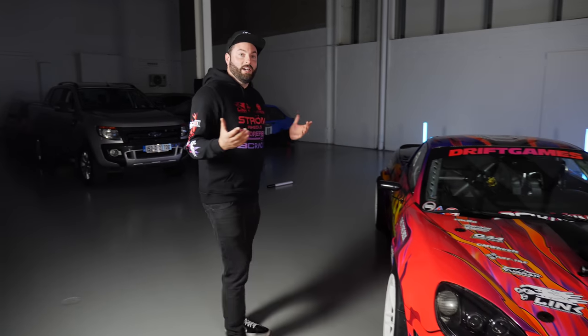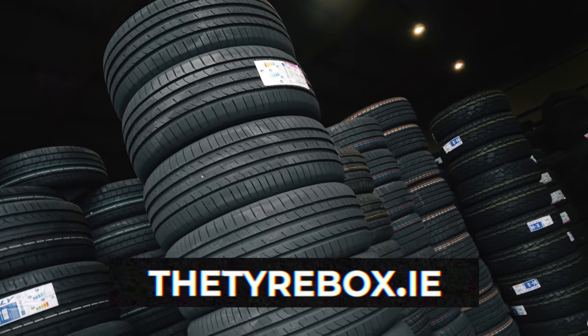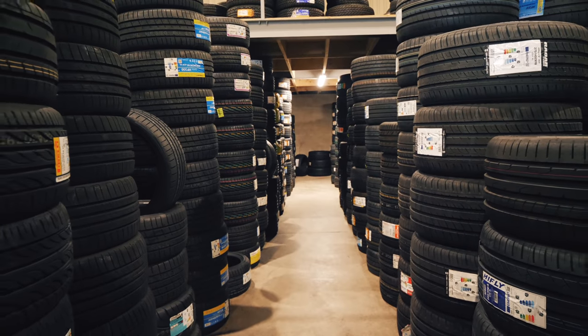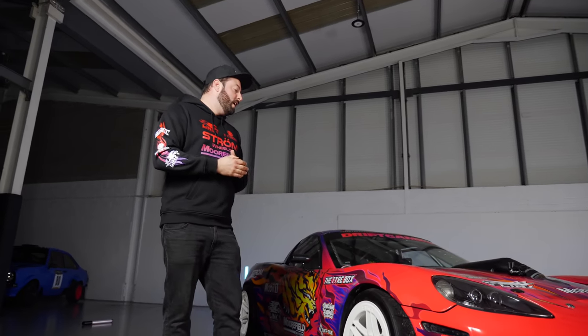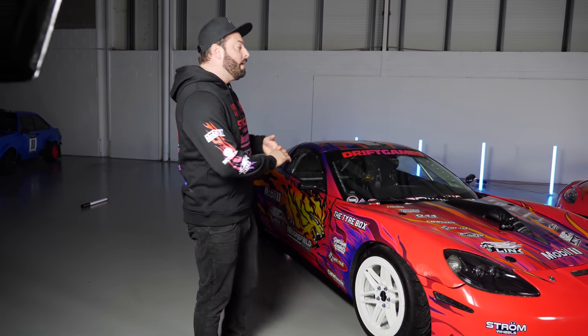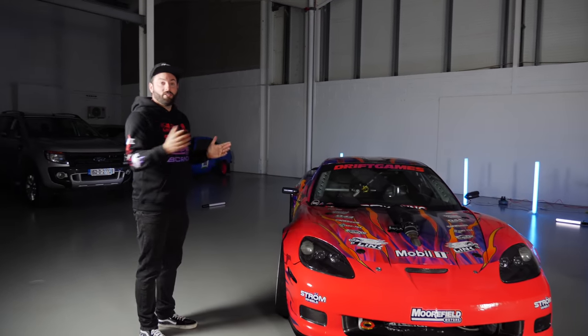I'd also like to thank one of our favorite partners, The Tire Box. Running 610 and 520 horsepower, you need a lot of tires. These guys are amazing — they've got an online store here in Ireland with next-day delivery and massive stock. We were in their warehouse a couple of days ago and it's just crazy how many tires they have on the shelf ready to ship out at the best prices around. We run their Federal tires on the front of both cars — they're exclusive dealers for Federal in Ireland — and they're amazing for grip. We run an assortment from road tires all the way to competition on the back.